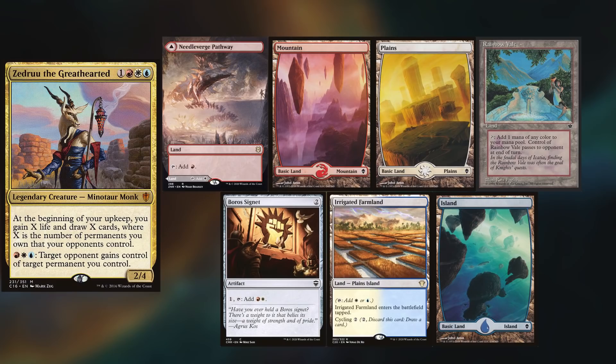Hey gang, and welcome back. Today's game is another one filmed in my basement and I'm playing Zedru, keeping a Needle Verge pathway, mountain, plains, rainbow veil, Boros Signet, irrigated farmland, and island.